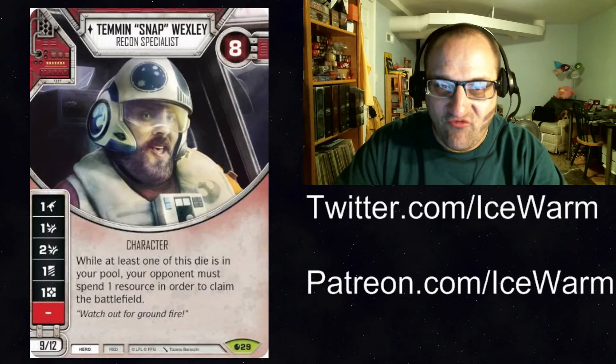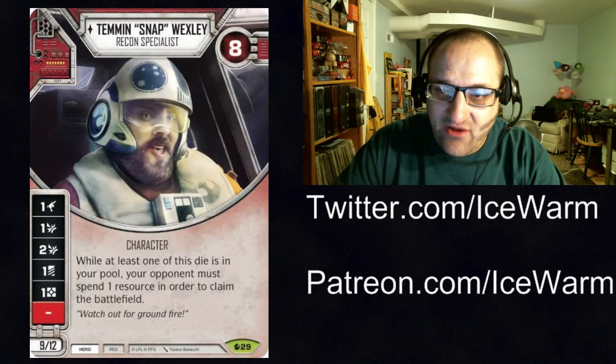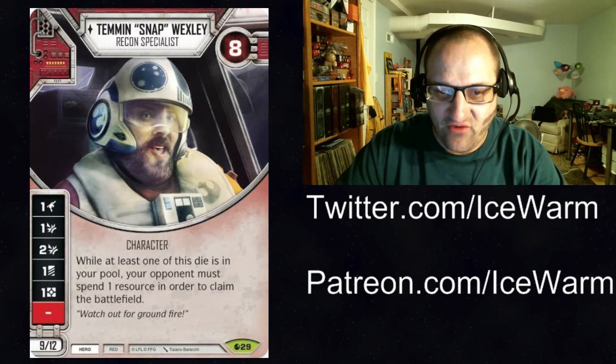Next up, we have Snap Wexley. Red Hero, 8 health, comes in at either 9 or 12 points depending on how many dice you want to run. He has a 1 range damage, 1 disrupt, 2 disrupt, 1 discard, 1 resource, and a blank. His ability is really interesting — while at least 1 of his dice is in your pool, your opponent must spend 1 resource to claim the battlefield. That's very controlly and pretty cool, especially considering he has 2 disrupt sides.